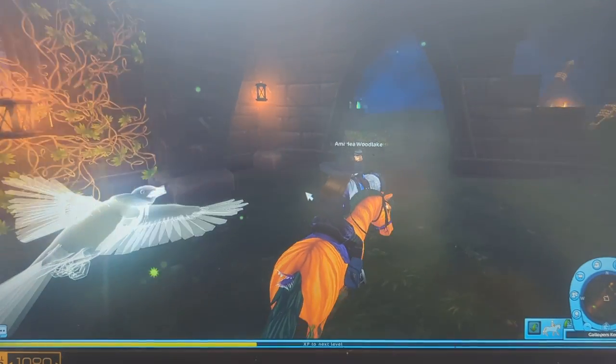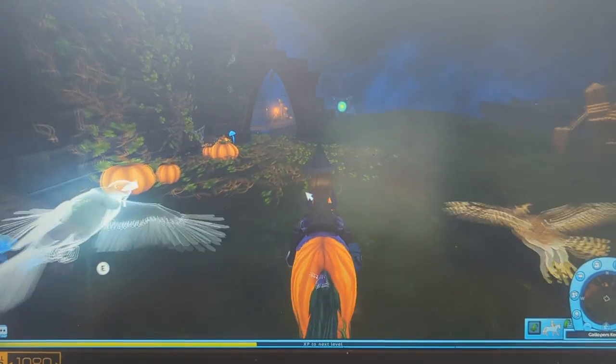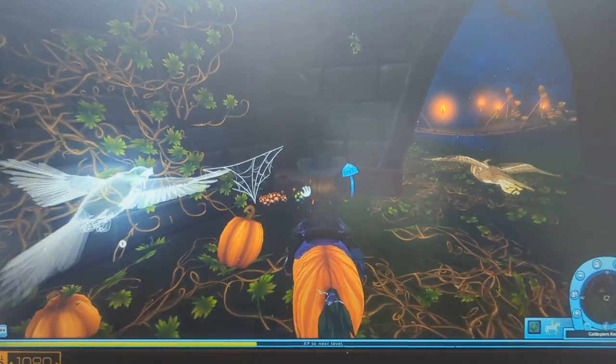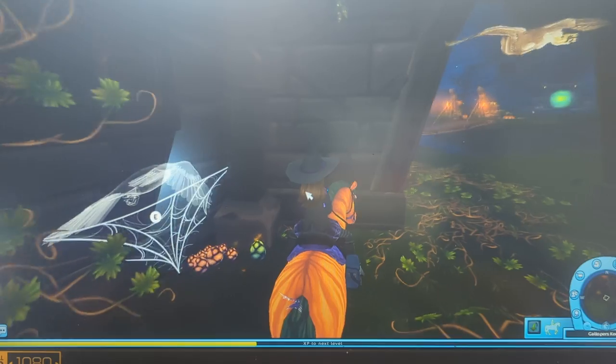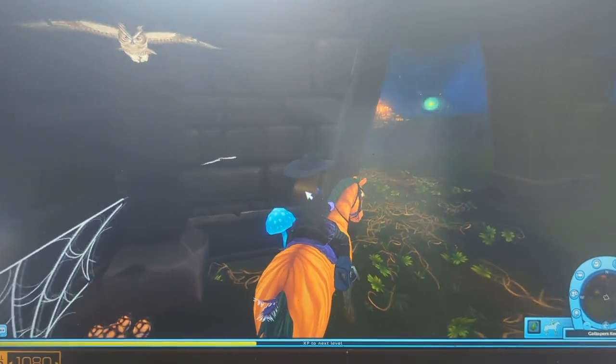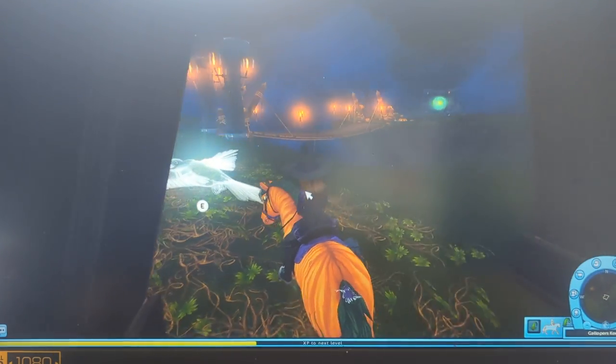We're also gonna do a horse review video — next Wednesday when the new horses come out. Right here is a spider egg. You can only pick up the green spider eggs. Do you notice the spiders that are always near the spider eggs? Yes, and the webs.